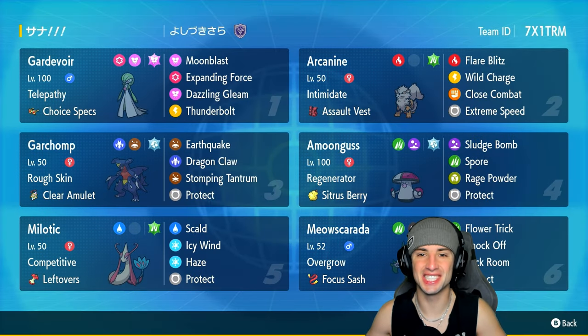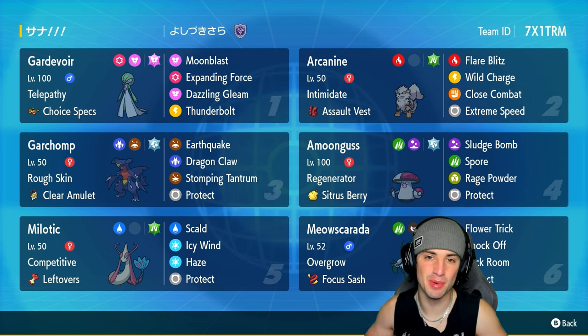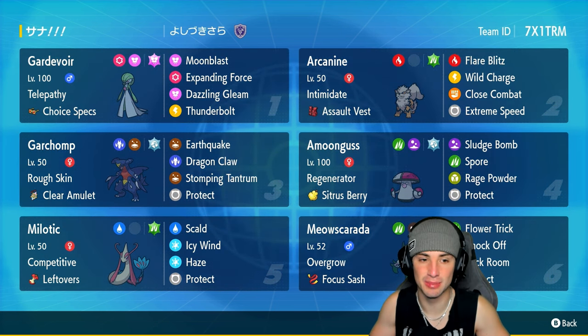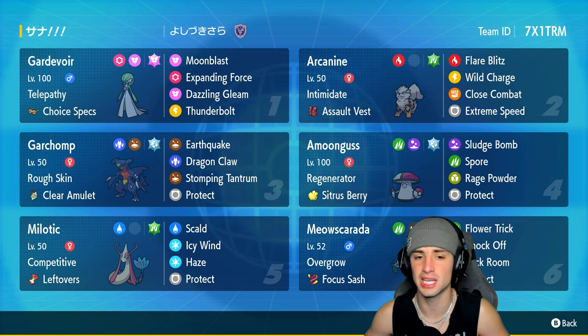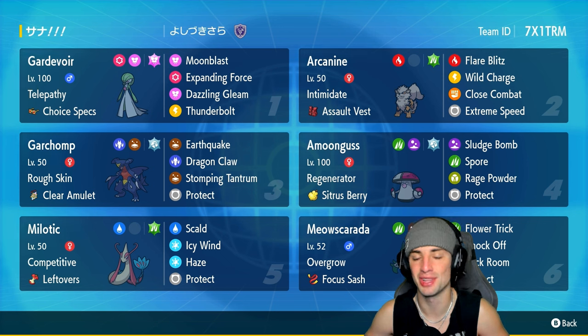What's going on YouTube, it's Jeans here, welcome back to the channel. In today's video we are using a staple Pokemon among the fairy types — we've got ourselves a Gardevoir team for ranked Regulation H. Gardevoir is rocking Telepathy so we can pair it up next to Garchomp and have Garchomp EQ freely. On top of that, Gardevoir has Choice Specs, making it do an insane amount of damage. It's got Moonblast, Expanding Force, Thousand Glean, and Thunderbolt — three different STAB moves and one coverage move.